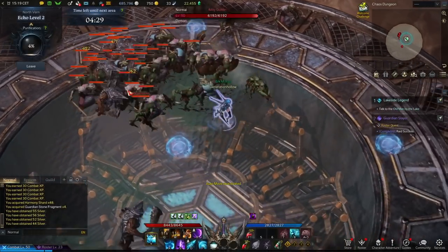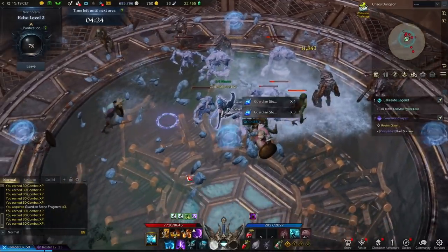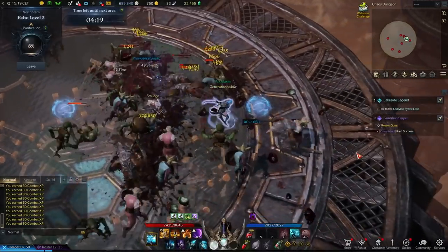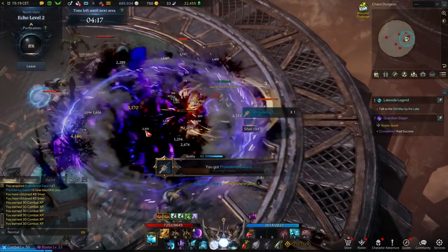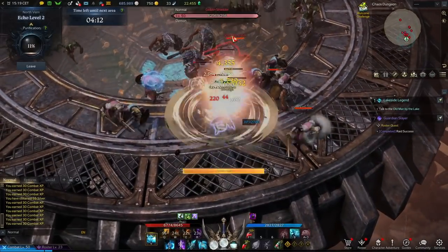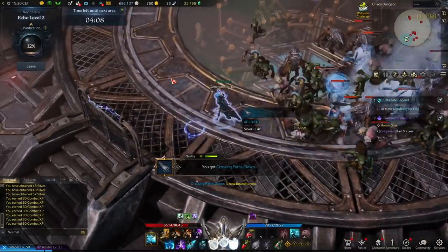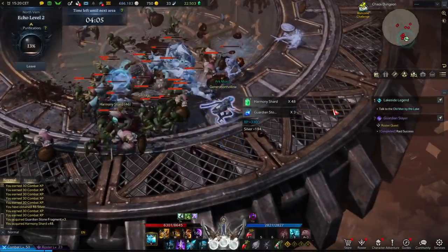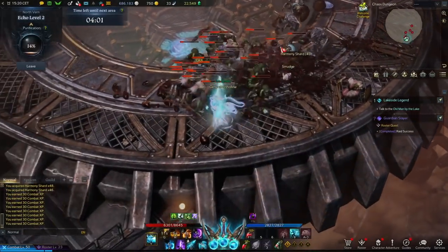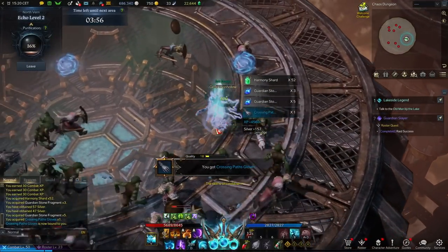There are three main ongoing methods beyond your obvious dailies. First, your endless Chaos Dungeon runs. You can actually run Chaos Dungeons after you've expended your two daily runs — it begins giving you a different currency called Perception Shards, and those can be traded with the Material Exchanger right next to any Chaos Dungeon entrance for Harmony Shard large pouches and Harmony Leapstones. There is a limit on how many trades you can do per week, but we can do this per character with alts as well.